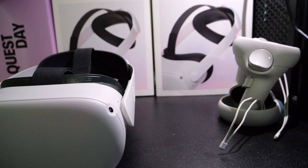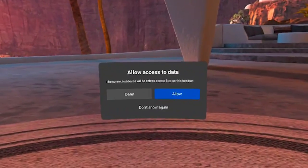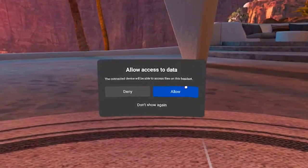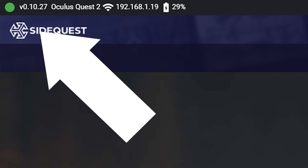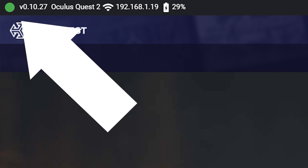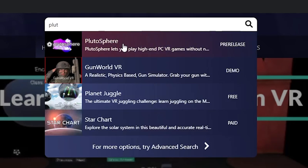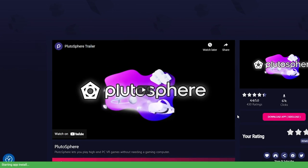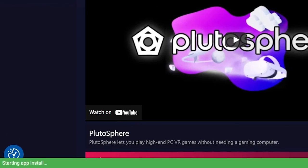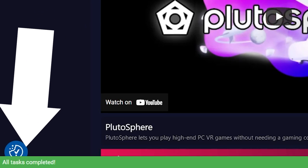Step 3: Plug your headset into the device you downloaded SideQuest on. Make sure you accept any allow messages from within the Quest. You'll know it's connected because there will be a green dot in the top left-hand corner — if the dot is red, it is not connected. Next, search for PlutoSphere and click the pink download app button. You'll know it's been successfully downloaded because a green bar will appear at the bottom of the screen that says 'all tasks complete.'